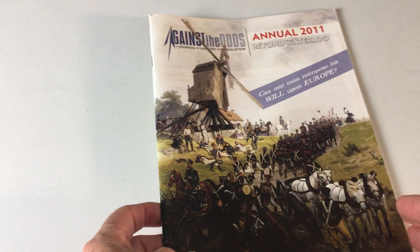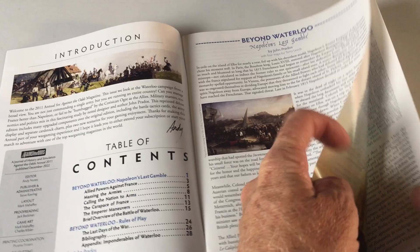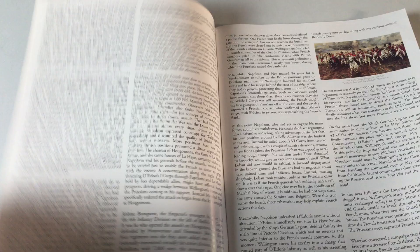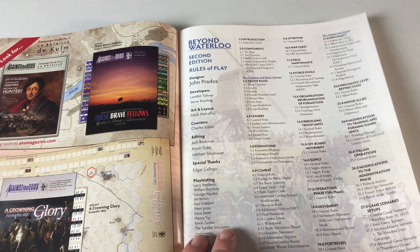Let's take a look at the magazine itself and the rules that are inside. We've got quite a bit here — it looks like the rules of play and a number of different articles. The general conceit of the game is: let's imagine that Napoleon wins Waterloo. What happens after that? So that's what this game is all about.